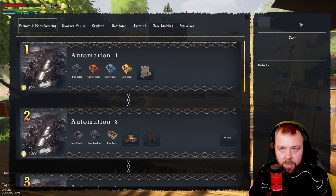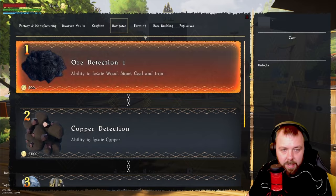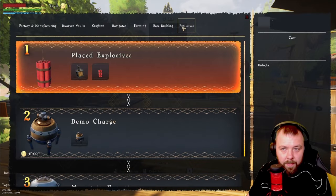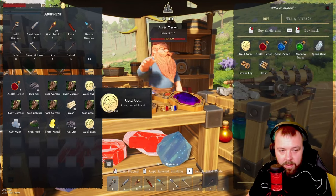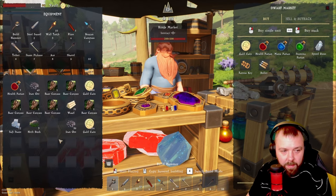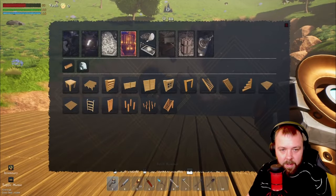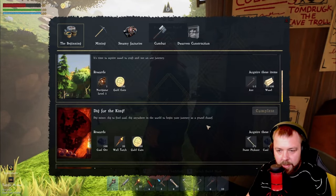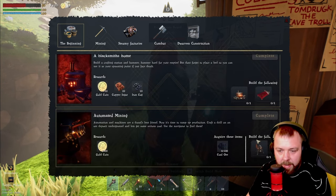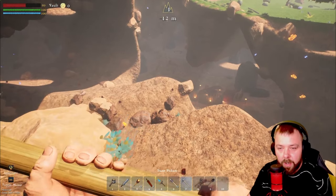We need 100 wood to get the navigator. We need 500 coins for one quest and definitely need upgrade station level two as well, plus ore detection for coal, wood, stone, and iron. We've got 1,200 coins so that's pretty good. Let's go get 100 wood and some coal so we can get these bits done — that will be the beginning of the quest line completely sorted.